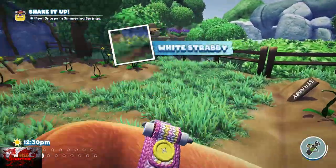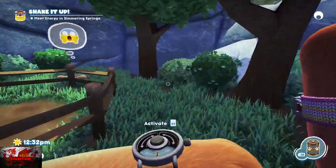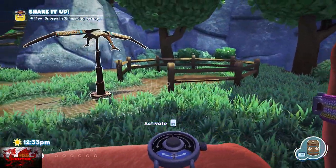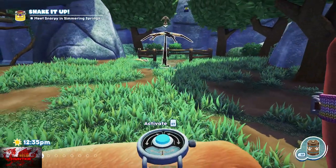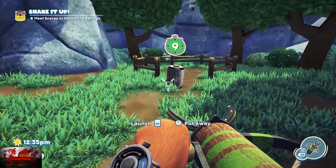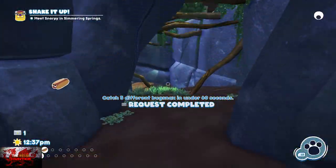Use the snack grapple if you want for a quicker catch, then turn straight around and do the same with the snack trap. If you want to get the weenie worm moving faster, just run after him. That should be five different bug snacks in under 60 seconds.